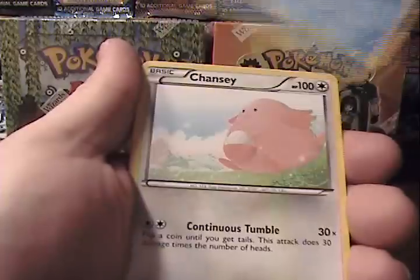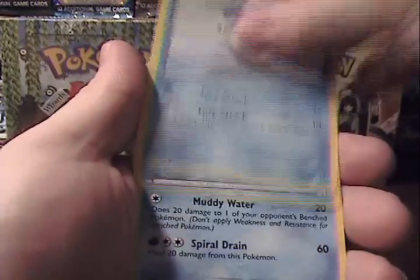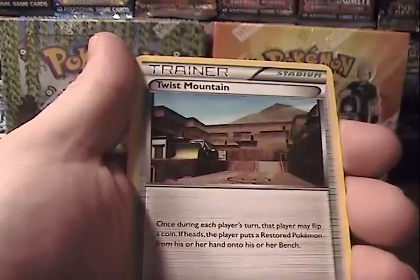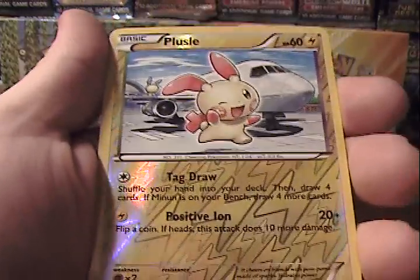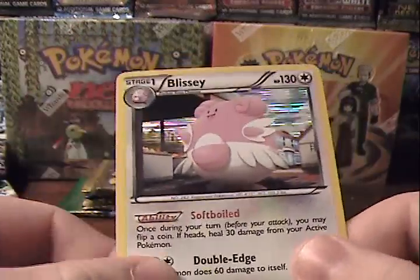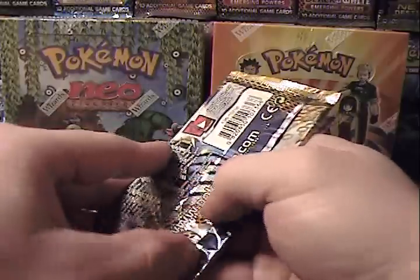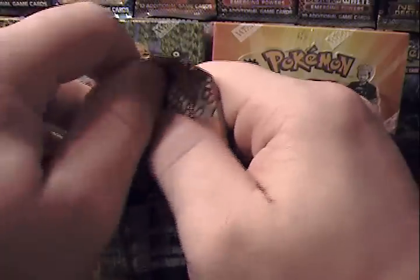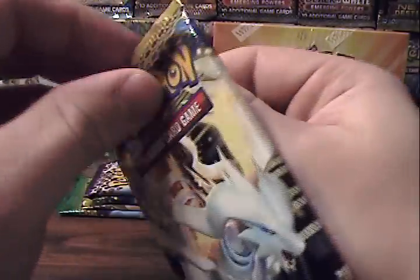Next pack: Vanillite, Chansey, Tynamo, Sandile, Litwick, Vaporeon, Twist Mountain, Chatot, Reverse Plusle — which is a common — and a Blissey Holo. Probably my fourth Blissey Holo. Tons of holo pulls. Really cannot seem to luck out — cannot seem to find those EXs or Full Arts. I'm absolutely dying over here trying to get them.